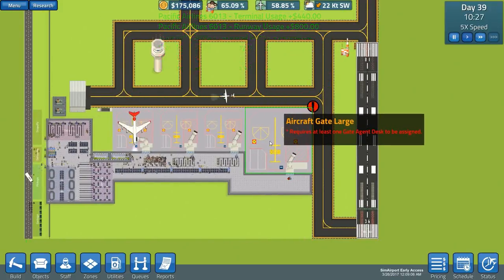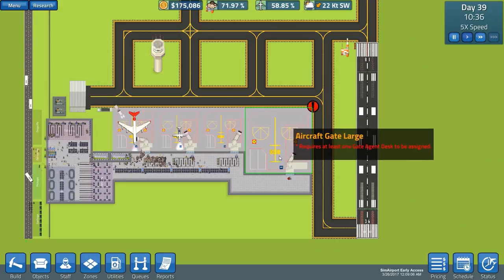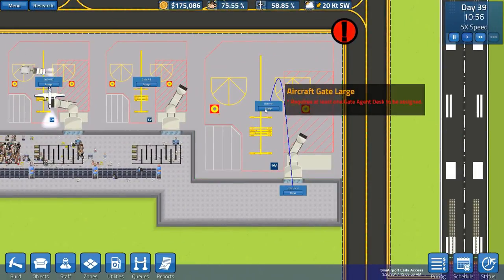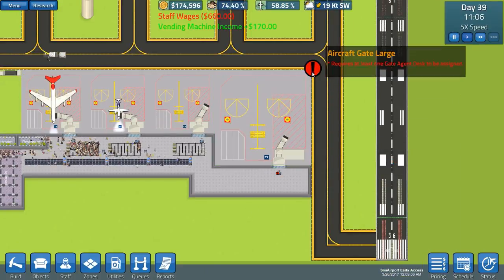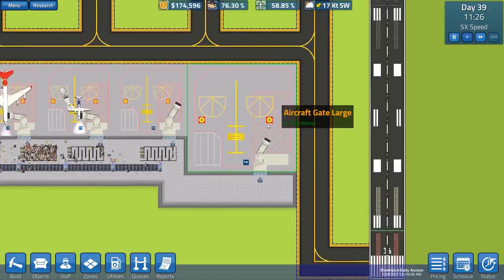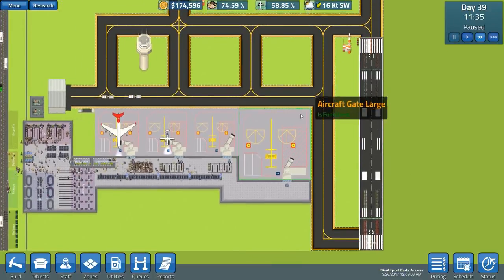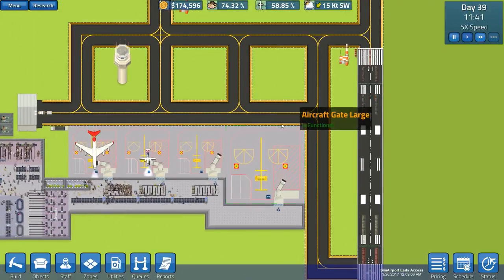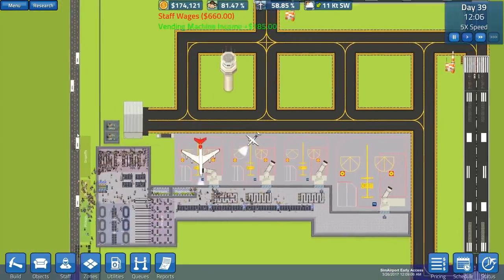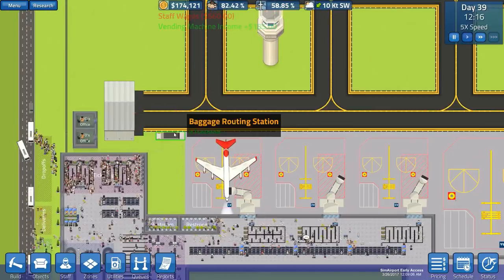Up to 500 people to get on board. That's assigned now. The question is where am I going to put this other hangar? The baggage routing is on this side - can I place a baggage routing station closer to this side?